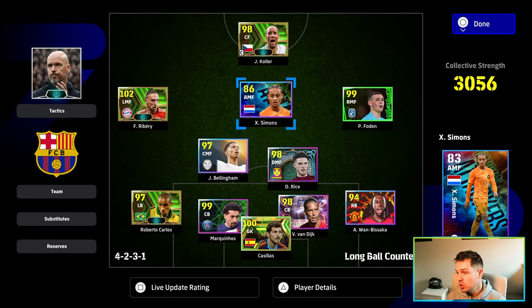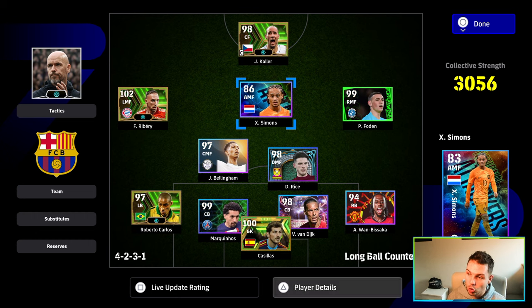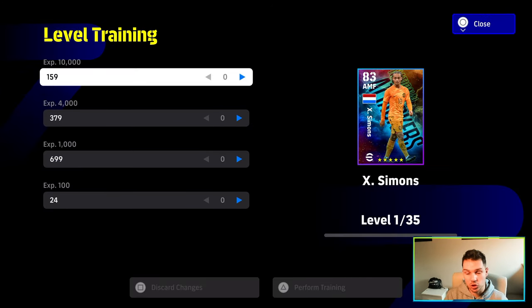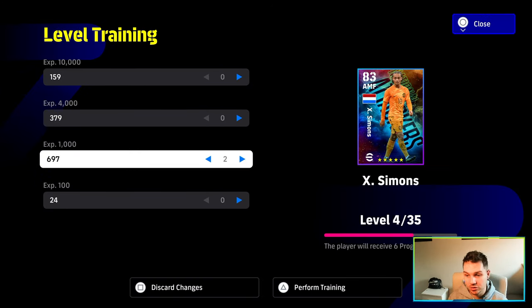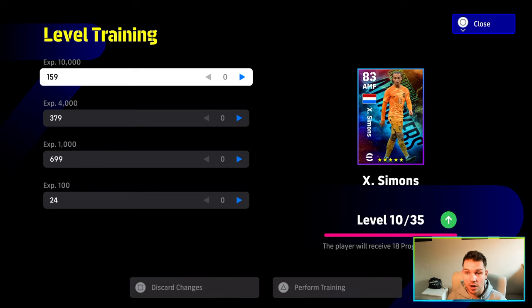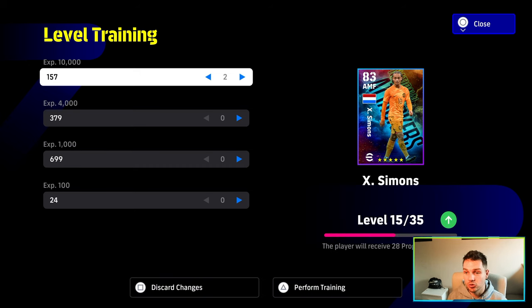So, the first thing we're going to show you here is — usually on my live stream I always get asked by people how do you have so many trainer XP? I literally have hundreds and hundreds and hundreds of thousands of trainer XP. This is from playing the game and from using this method I'm about to show you. The 10,000 GP XP ones are the big ones. So you can see here that with like 3 or 4 of them, we're going to pretty much max out the new Simmons, who's going to be a beast for us.